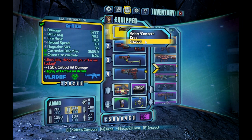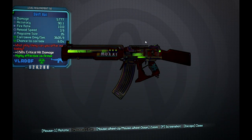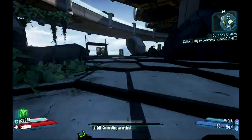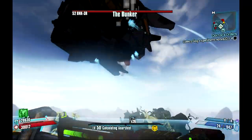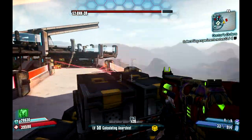You get the Hail for completing round 5 of Fink's Slaughterhouse. A lot of people are keen on this gun simply for the fact that it is a Moxxi gun - it heals you through the damage it deals and it does higher than the listed damage. Again, for the purposes of the Bee, it's corrosive and has that 150% critical damage bonus.